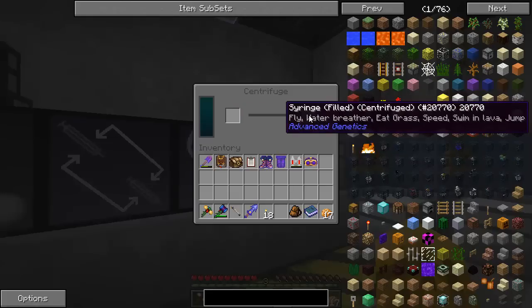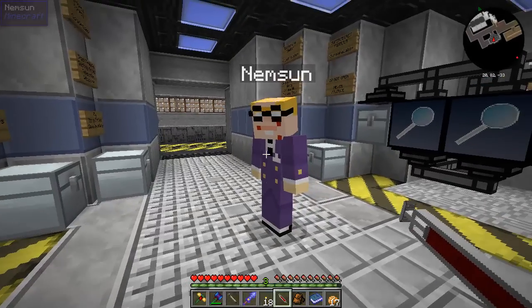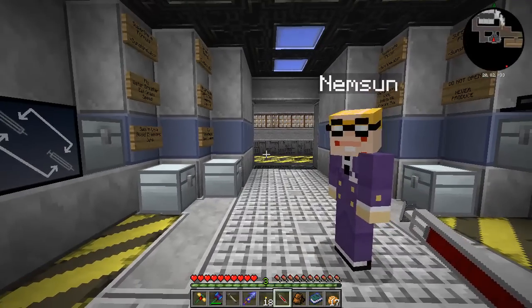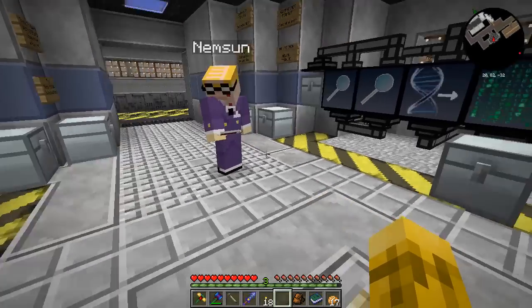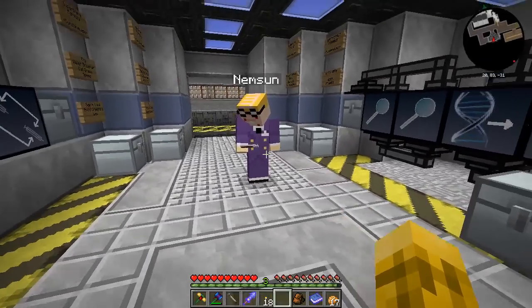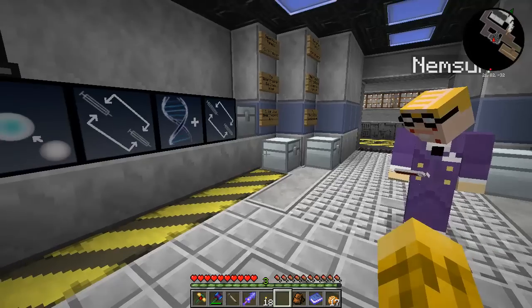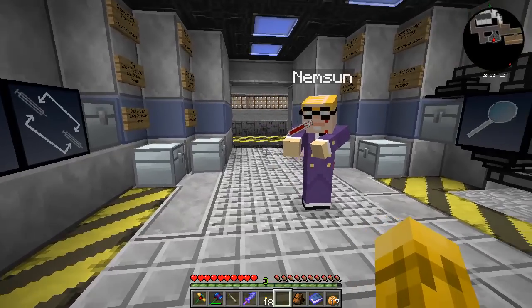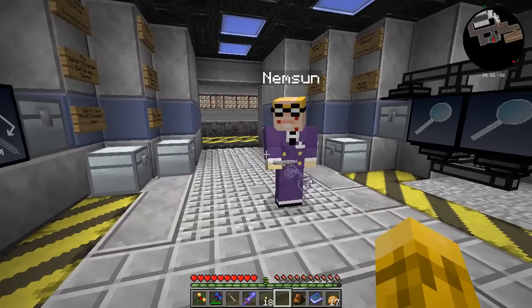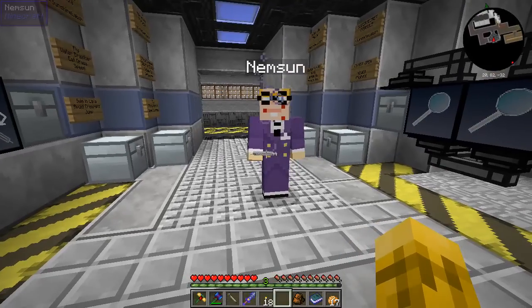Do you want to be the test subject? I guess so. Just so you know, I put Explode Yourself in there — just kidding. Let's have a look: it's Fly, Water Breathing, Eat Grass, Speed, Swim in Lava, and Jump. Wow — Super Steve Serum. Boink. Ugh — nausea. What have I got? Speed 2, Jump Boost 2, and Nausea 3 at the moment.